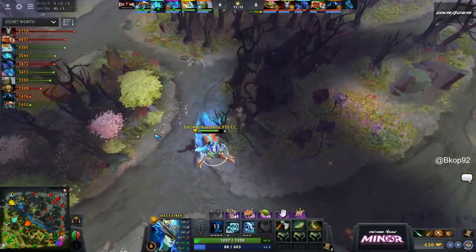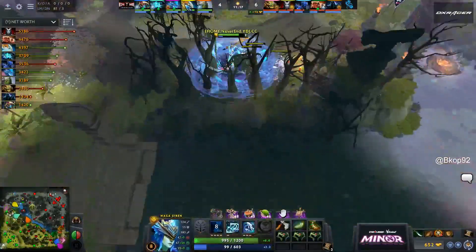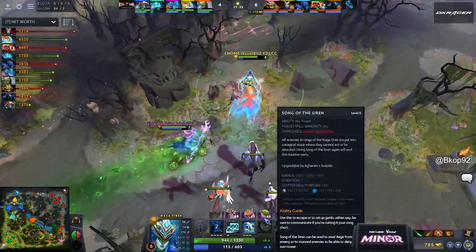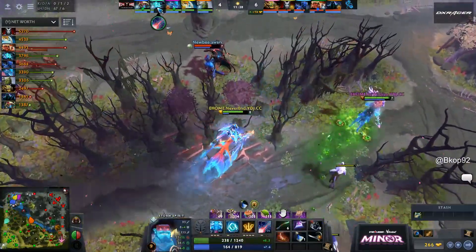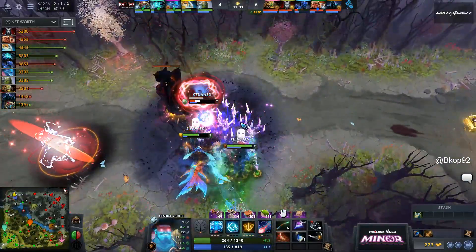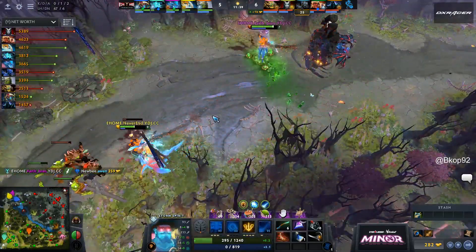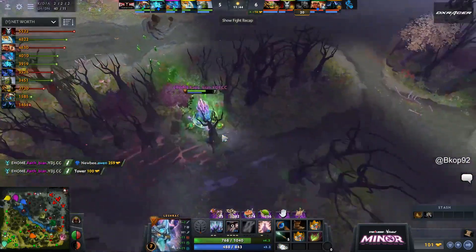The slow farming game is kind of helping out EHome. Naga Siren going into the Manta Style at level 8 — four points in Mirror Image, one in Ensnare, Riptide at level 3. Storm going into Kaya. They get the Ensnare, they've got Split Earth — Allwin is going to die anyway. Diabolic Edict smashes through the tower at level 4, they take the tier 1 with the kill.